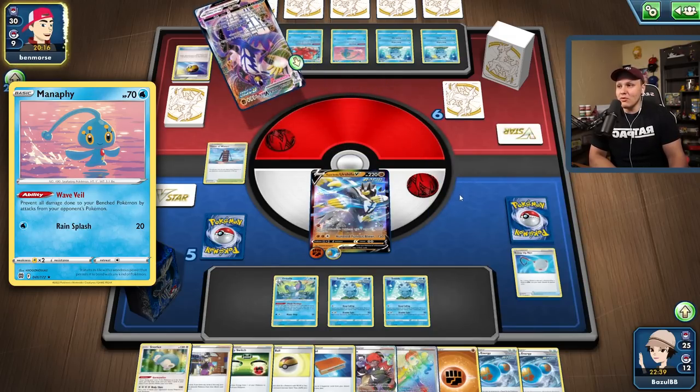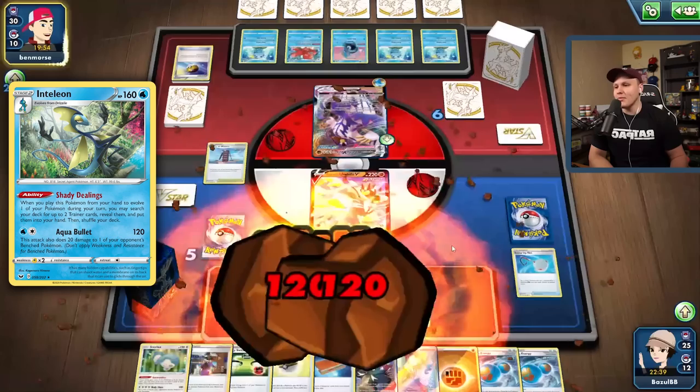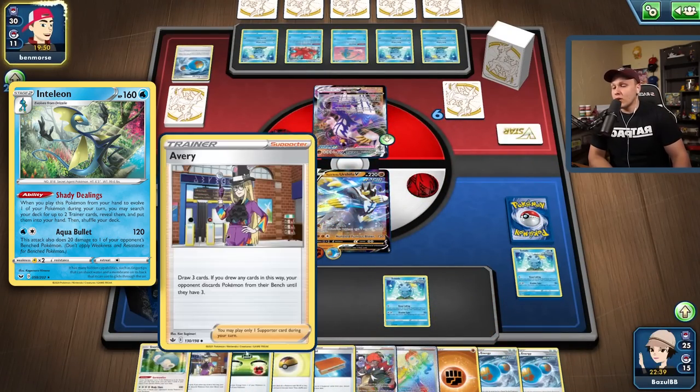We'll wait and see what they actually do, but I'd assume they're deciding between Sobble-Sobble or Sobble-Drizzile. We have more outs to Drizzile than Inteleon, but eventually you're gonna have an out to an Inteleon anyway, and Inteleon is much more powerful than Drizzile — so you generally want to limit your opponent's access to Drizzile whenever you can. Goodbye Sobble, goodbye Drizzile — definitely the correct play there from my opponent.